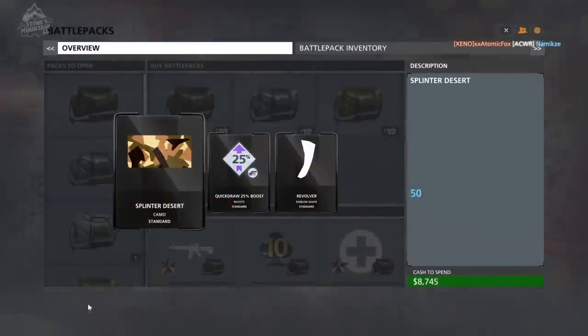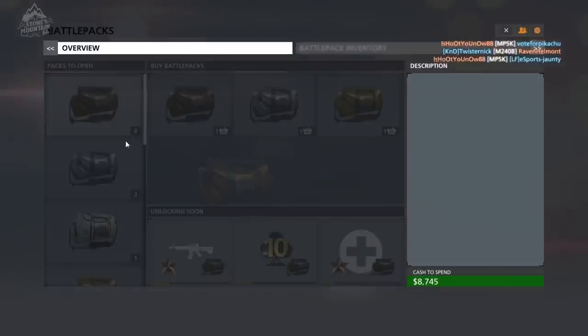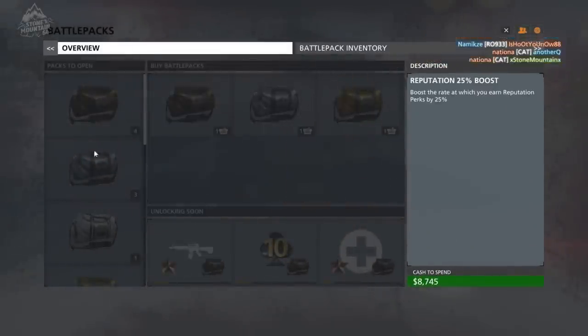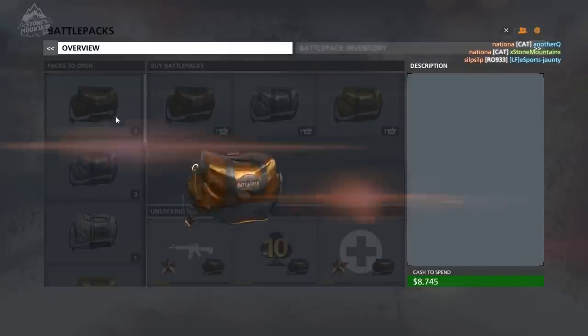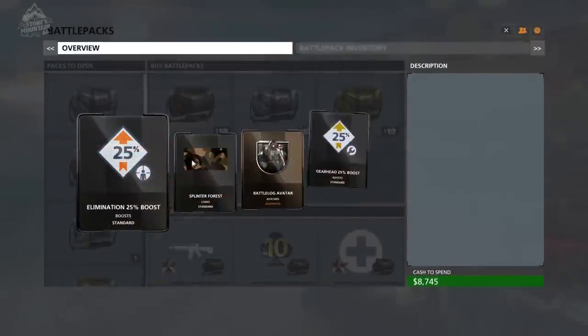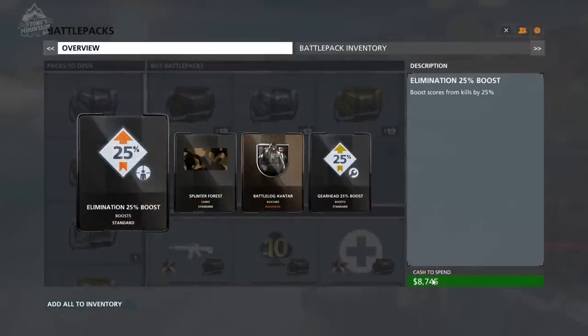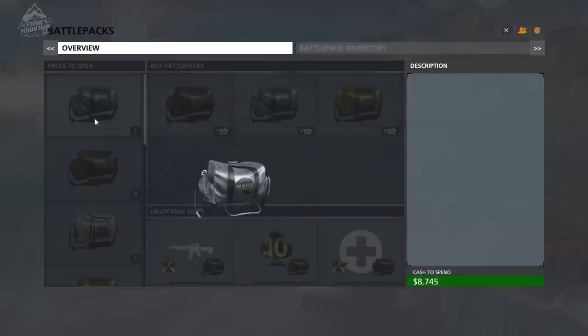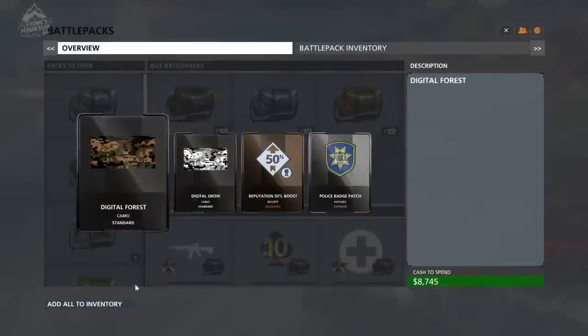Bronze, silver, gold — and then there's some other unique ones that you're going to see me unlock, including the Veterans Battle Pack, which was for playing Battlefield 4, 3, or Bad Company 2. If you played any of those previously and linked with your Origin account when you go on to Battlefield Hardline, you'll instantly have another battle pack waiting for you, and that's one of the other gold ones that you'll see that I have.